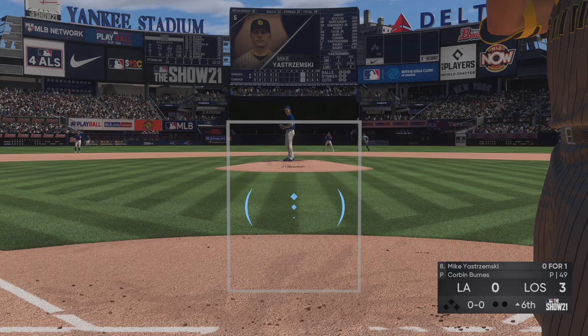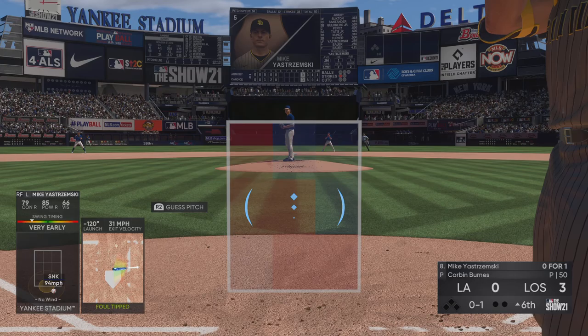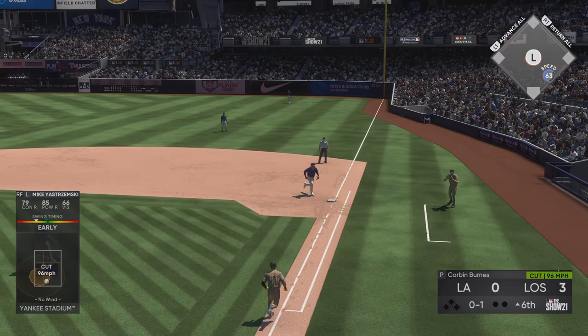Top half of the sixth about to get started, and now stepping in is Mike Yastrzemski. Big swing, but he just gets a piece of it — strike one. The 0-1 pitch, swing and a ball hit on the ground. He's got it, and he is out on the tag.